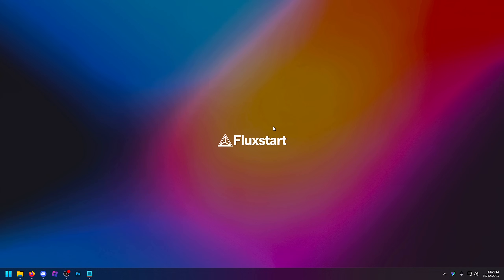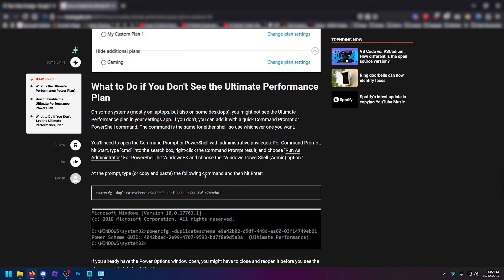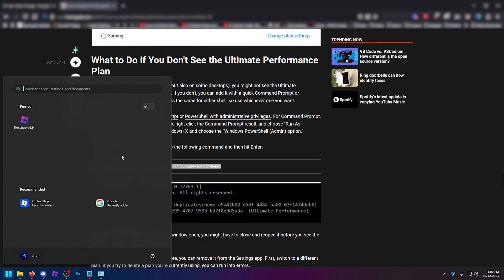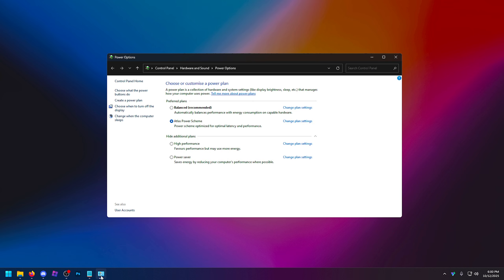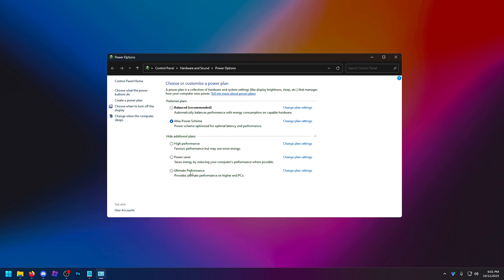If you go into Windows search and type in 'edit power plan,' go into choose power plan and show additional options. I recommend using high performance if you do not have the ultimate performance option. To get this, go to howtogeek.com — they have a whole page on how to enable it. It's literally just one line of code. Open up your PowerShell, run it as administrator, paste the code, press enter, close and reload, and you now have the ultimate performance option.